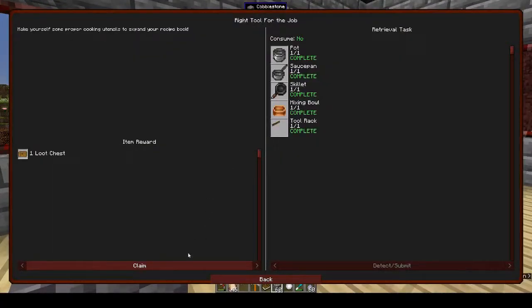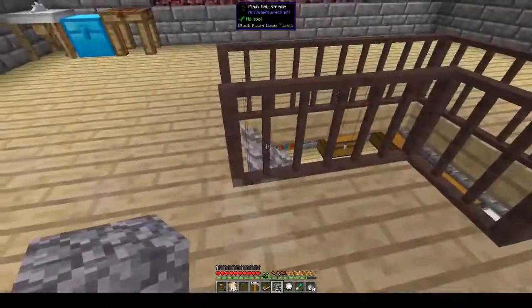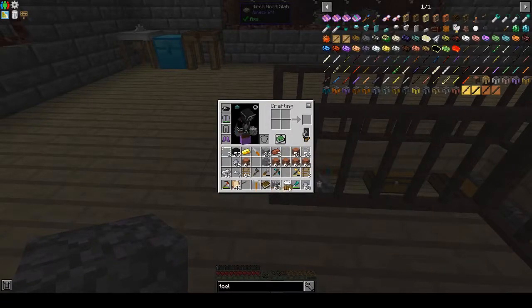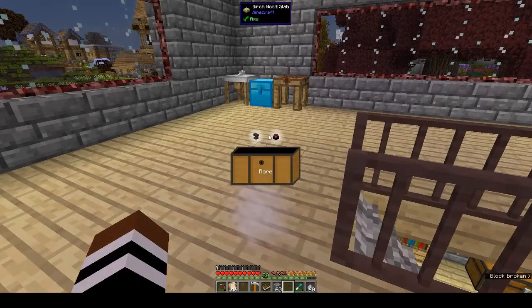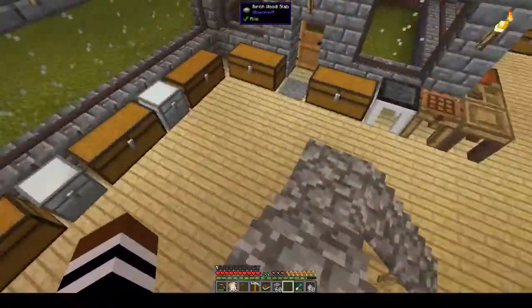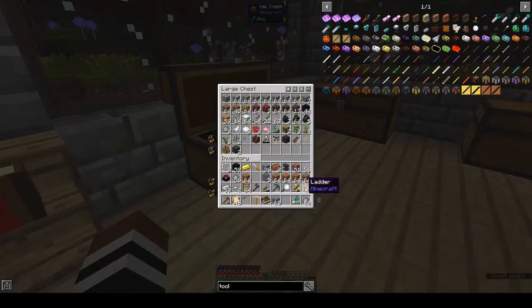Here is where you can see all the things that we have - we have calamari, we can make cooked calamari, we have fresh water from the sink, raw fish from the sink, and we can make salt from a pot and fresh water. The more things you put into your kitchen cabinets, the more things you can cook on your cooking table. Let's claim our loot chest - we got an enchantment table and an anvil, very nice.